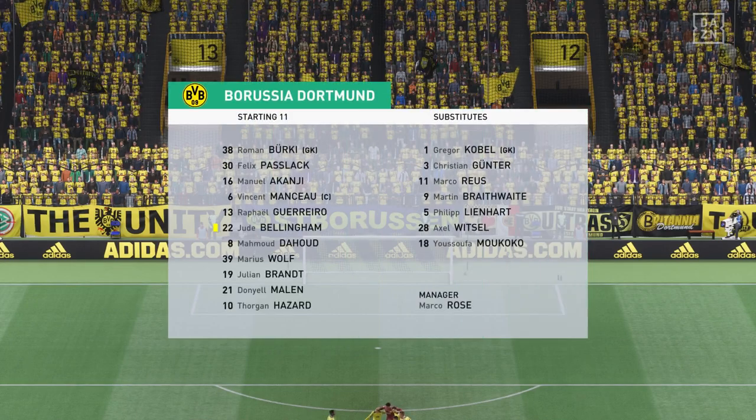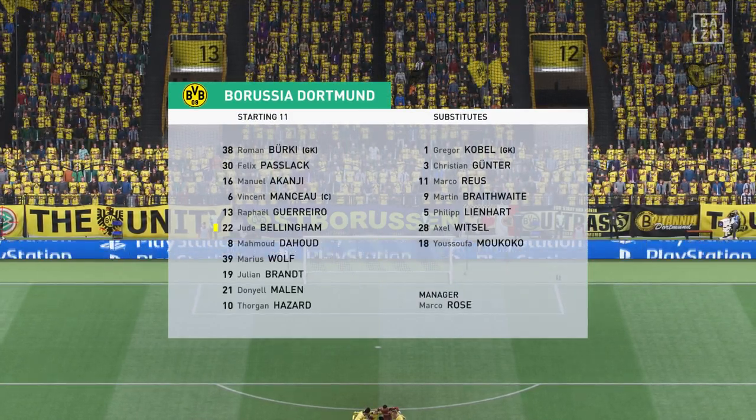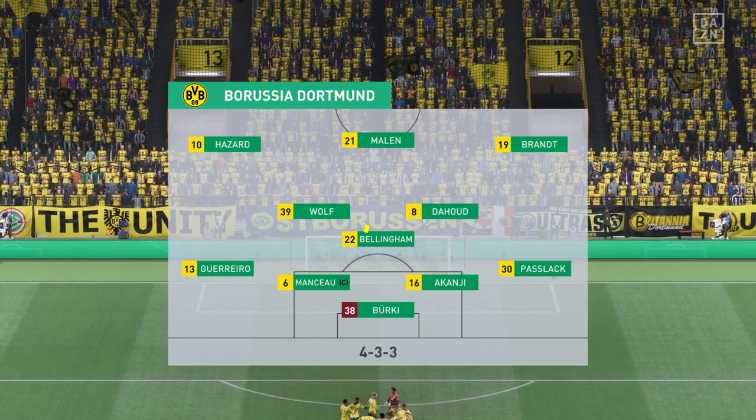Here's the starting eleven for Borussia Dortmund. It's a 4-3-3 formation with a centre-forward and two wingers. It's important that the midfield players give support to the striker whenever the ball goes wide — they can't allow him to be isolated.